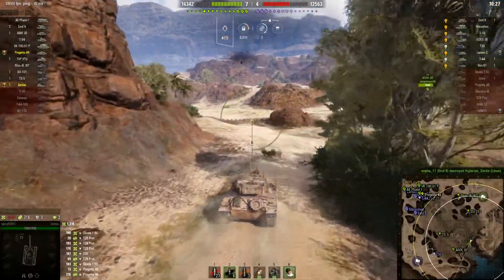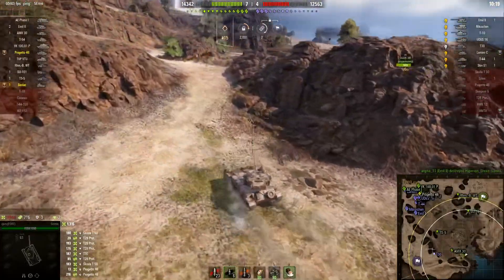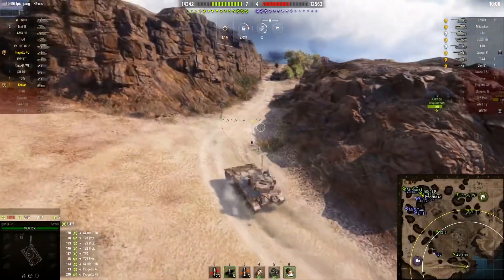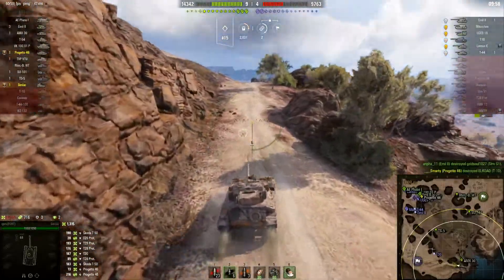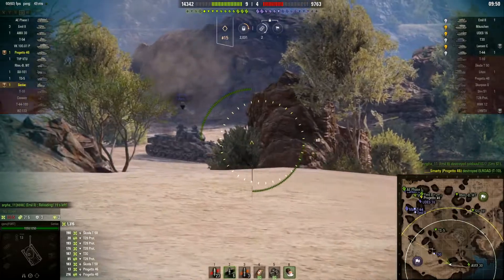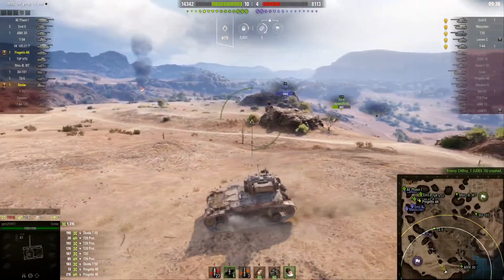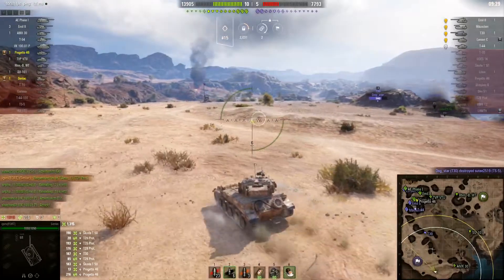In this tank I'm running vertical stabilizers, vents, and optics. I've removed the gun rammer and replaced it with vents. So I lose about 0.30 of a second — one third of a second — of reload time. I think that's a fair trade because I increased my view range by 10–11 meters and increased my camouflage values by 1.5–2%. I'm happy with that trade-off since this tank reloads so quickly, and I need that extra view range and camo because both are poor to begin with.